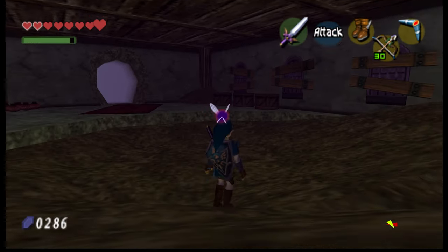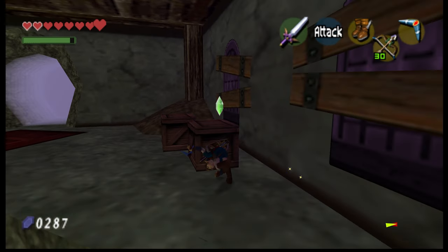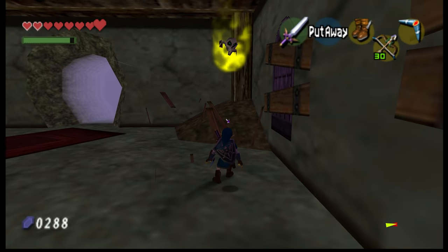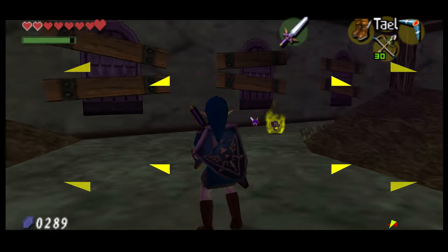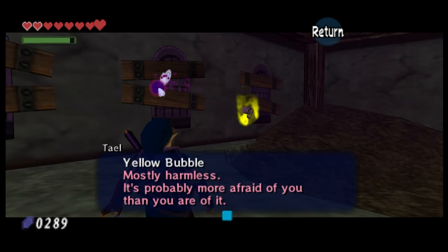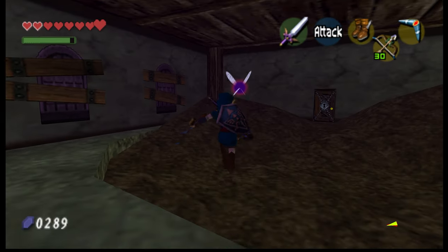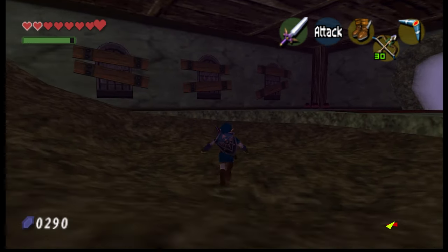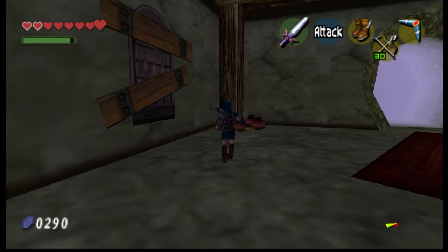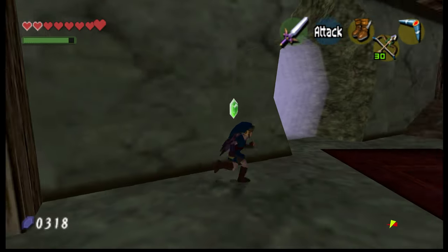This is a key door though and I don't have any keys unless there's one inside. What is this — 'Yellow Bubble: mostly harmless, will probably be more afraid of you than you are of it.' What about these jars? Must break the pots — wow, a lot of rupees! All right, so I can't do anything in there without a key.